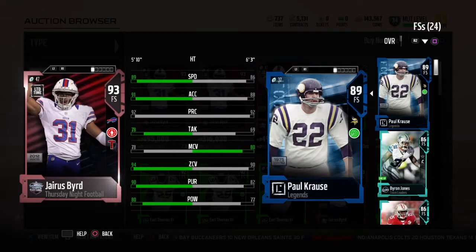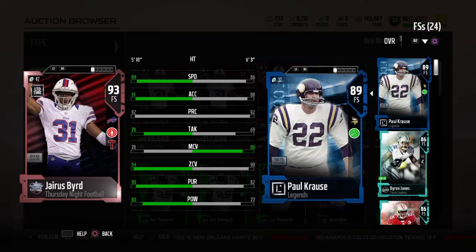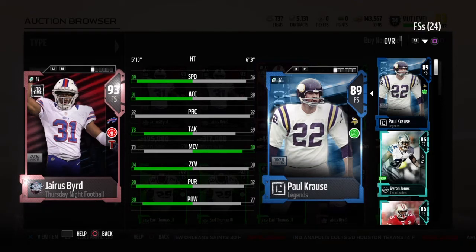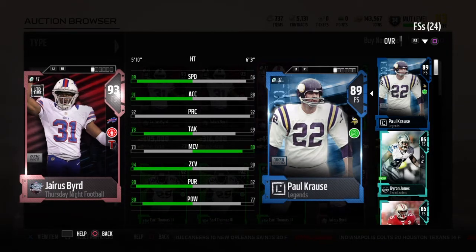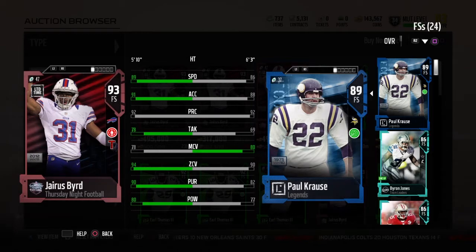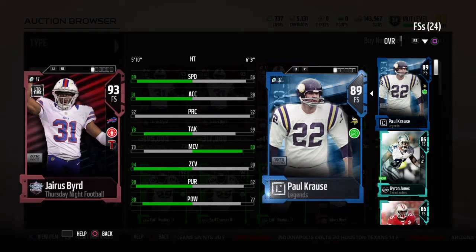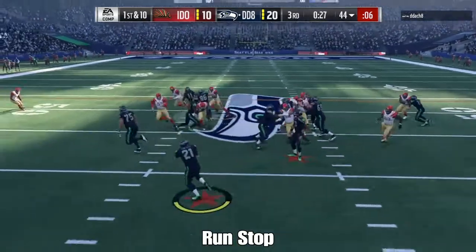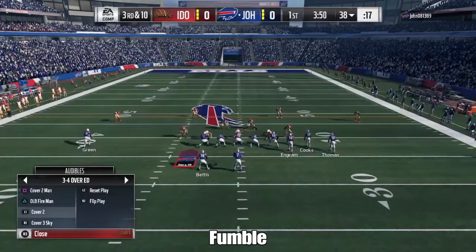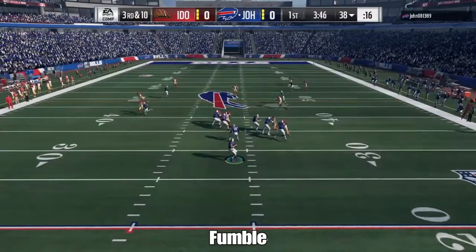Otterbald here taking a look at the Legend Paul Kraus. This actually isn't the full lesson — this is the 89 overall version, which is a set piece for the full Legend Paul Kraus. The reason I chose this one in particular is because he has the Read&React cam and he has 90 zone stock, so with the tier 1 Read&React you can get him to 91 zone, which is the god tier for zones. He only goes for around 200 to 250,000 coin, which is kind of budget for a 91 zone free safety, but it isn't too cheap or too expensive if you're looking for this type of play style.